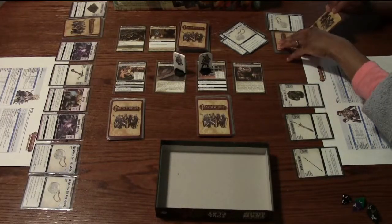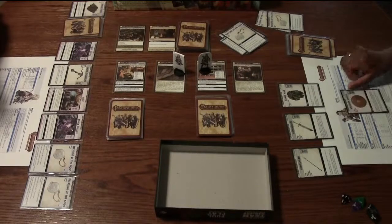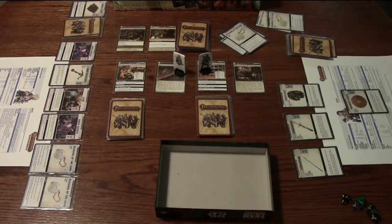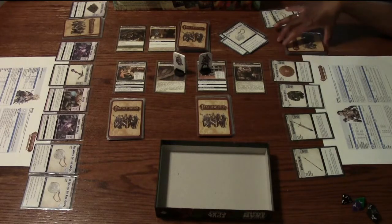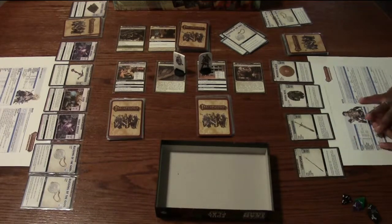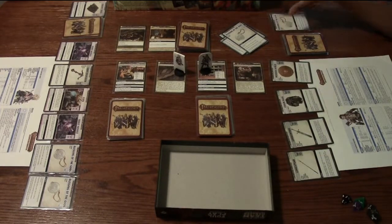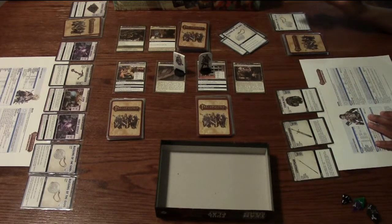It says if defeated, add one random armor from the box to your hand. I received a wooden shield: recharge this card to reduce combat damage dealt to you by 2; if you're proficient with light armor, you may play another armor on this check. Since I've got some defense, I think I'm going to get rid of the wooden shield because my chain mail is basically the same thing.